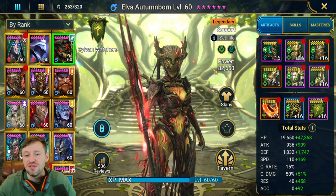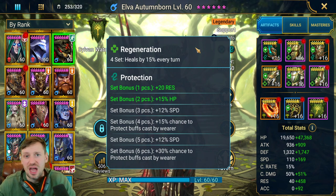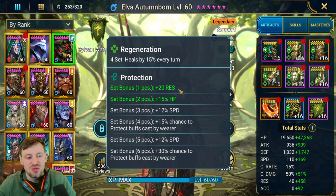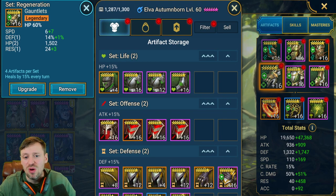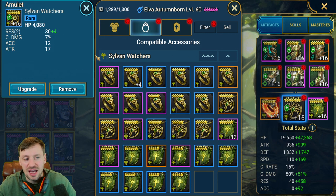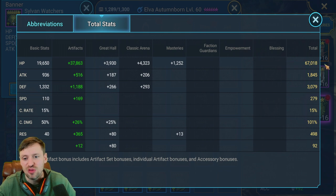For PvE, she's in a Regeneration set because she's solo carrying my team in Hydra, doing all the healing, so we need to keep her alive. Protection is also nice for extra resistance and HP. Substats to look for are speed, HP, defense, and resistance. Gloves are HP%, resistance on chest, speed on boots, defense on ring, HP on amulet, and resistance on banner.